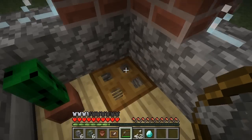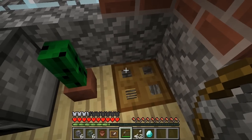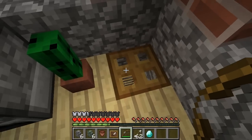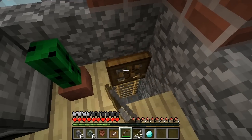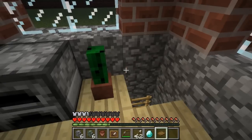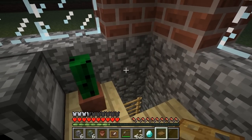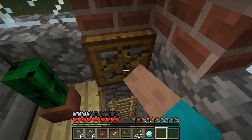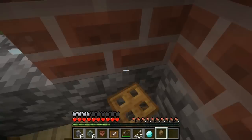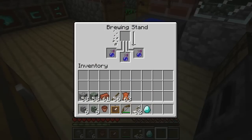See that trap door? It's actually placed to line up with the top half of a block instead of the bottom half. If we pick this up — we can change the way it's placed. If we aim at the bottom half of a block, it will go in that position, but if we aim at the top half of a block, it will make it at the top. Isn't that nice?